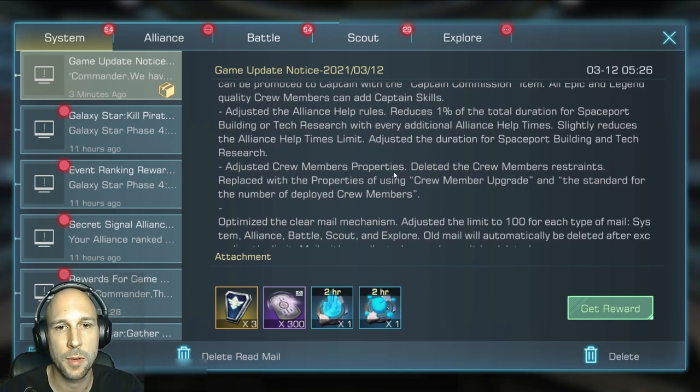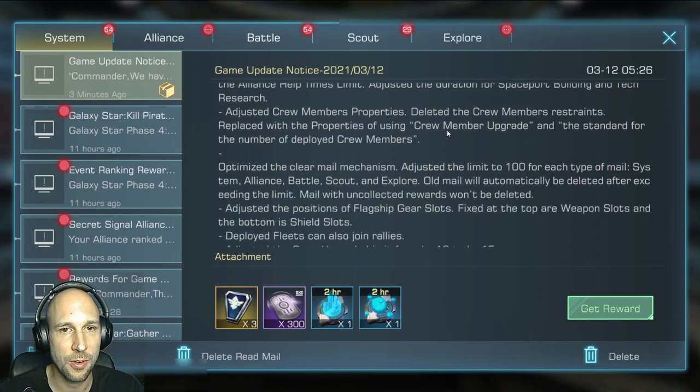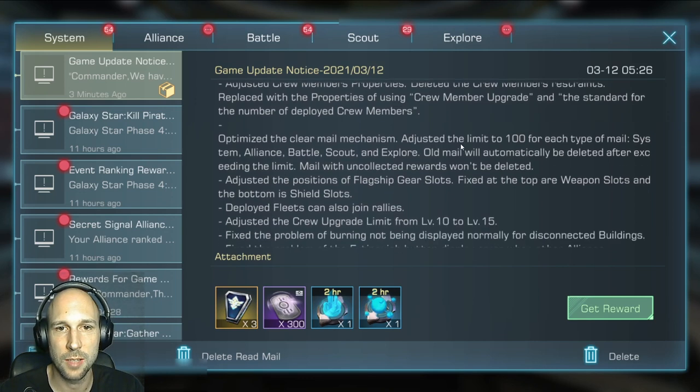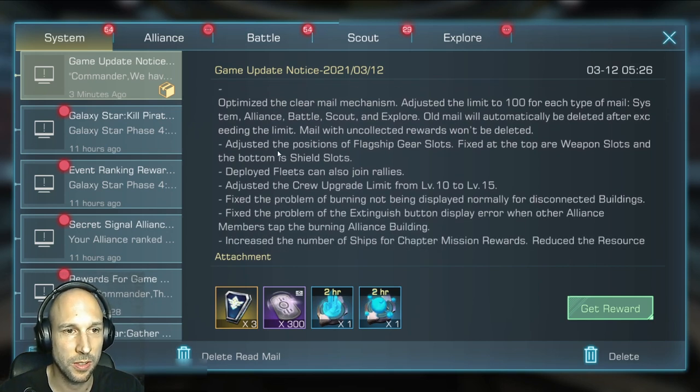They adjusted the crew member properties — they deleted crew member restraints and replaced it with a property for using crew member upgrades. I hope it means we can now upgrade every crew member like we can do with gear. They also optimized the mail cleaning mechanism, which should give us a little bit less lag without always having to clear all the read emails.